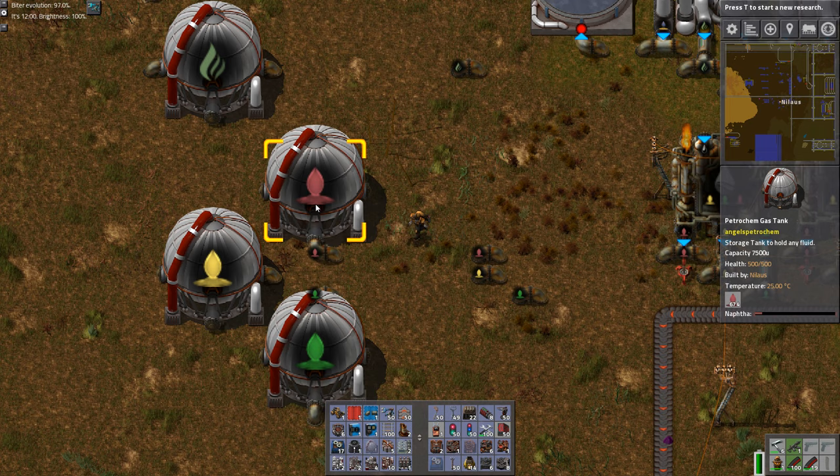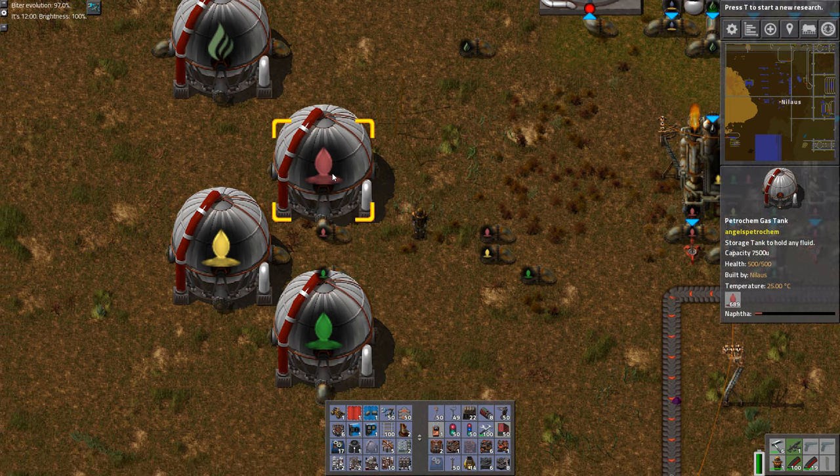Let's look at the outputs. Nafta is quite a useful component. It's used for cracking into several other things like resin, which is used in Bob's Mod. It's also used for several parts and you can crack it into some organic chemistry chains. This is more advanced — it's what we'll go into in the tutorial for organic chemistry, which is coming later.